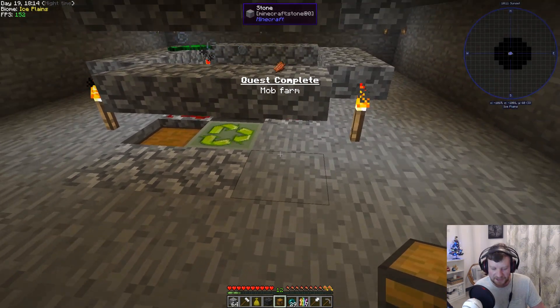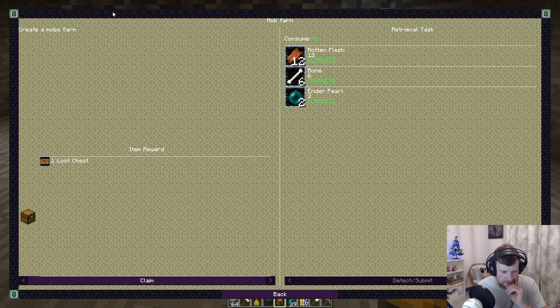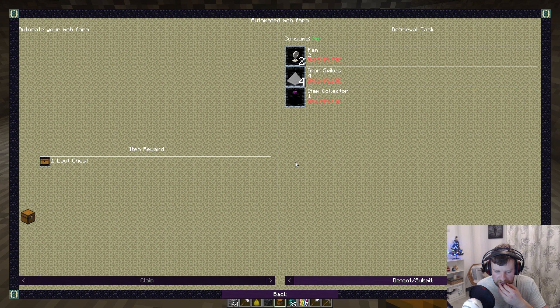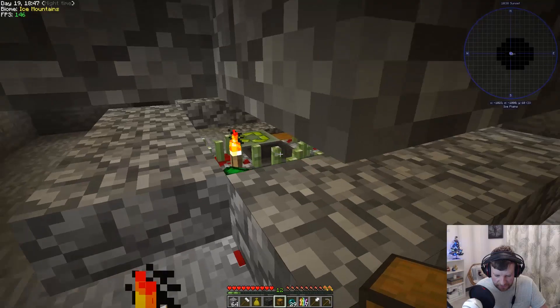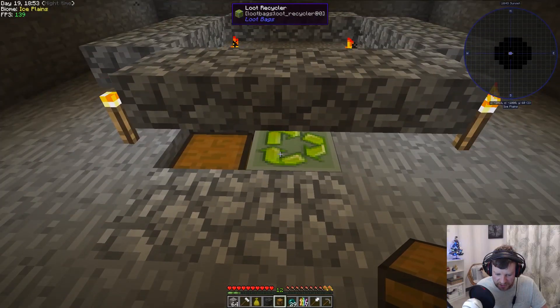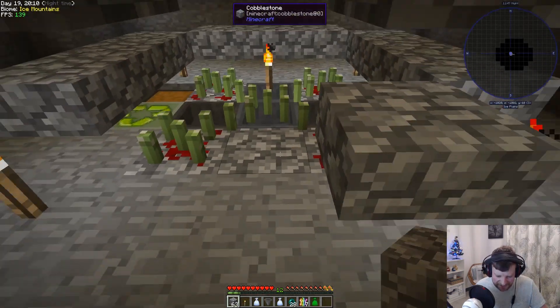Mob farm! Oh yeah that was a quest I completely forgot about - that's why I actually made it in the first place. Create a mob farm, okay. I'm slightly confused guys - can you help me in the comment section? What am I doing there? That is super weird man. You've got to make two fans, iron spikes and an item collector. I wish I knew that before. I don't really understand what's going on with this loot bag thing - if you guys know let me know in the comment section.